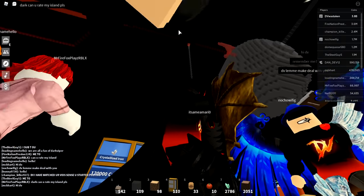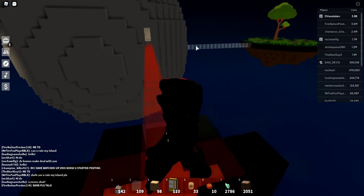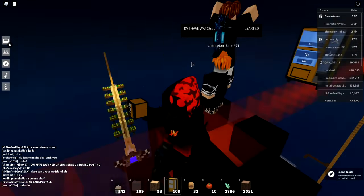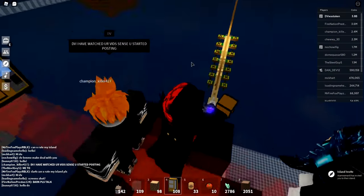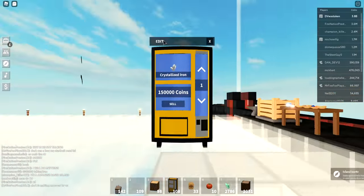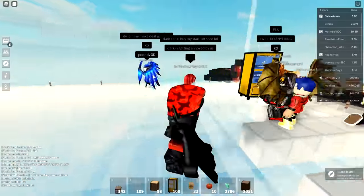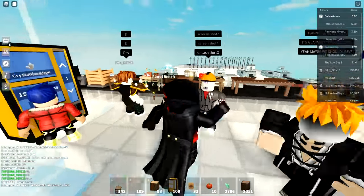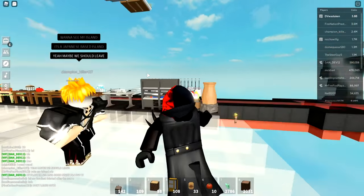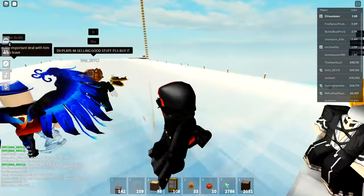Make sure your machine is close to spawn - I actually should have put it right up here so players spawn near it and don't have to explore your island to find it. The best place is right at spawn so they can immediately see the vending machines and sell without going far. That's incredibly important for trading. The supply of crystallized iron is really low right now, so not many people have sold yet - that covers the first type of trader.